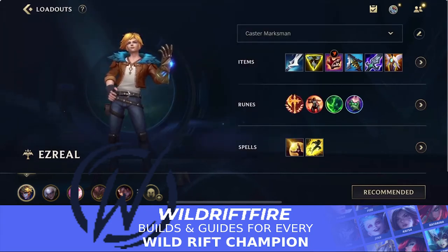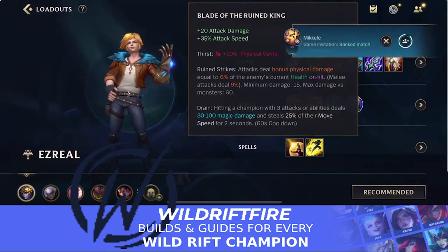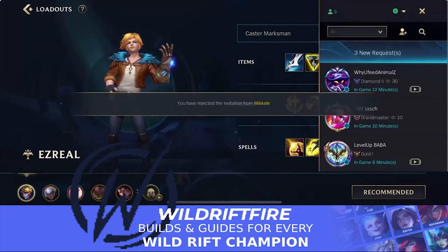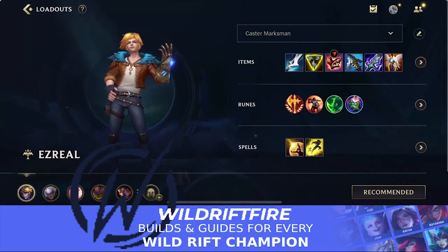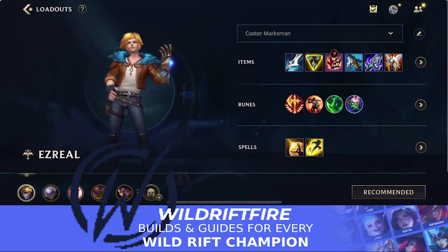Your three core items are Manamune, Trinity Force, and Serylda's Grudge. After that, it's kind of whatever you feel is best at the time. In this instance I've gone for Blade of the Ruined King, which is a really good item for Ezreal — it gives you a lot of attack speed and the drain effect, allowing you to chase down enemies, steal movement speed, and deal bonus physical damage based on the enemy's current health. So if you're against a lot of tanks or health-stacking champions, Blade of the Ruined King is a great choice.